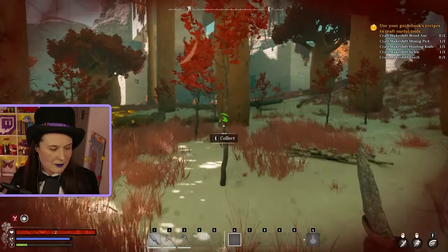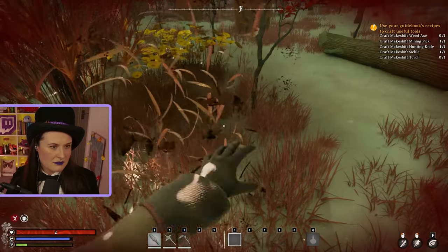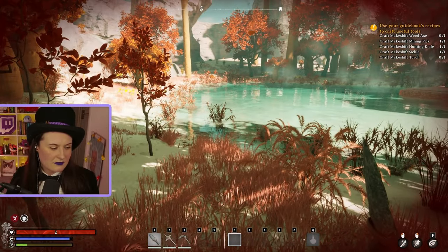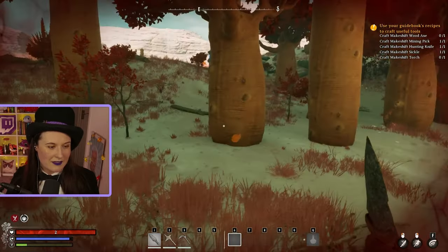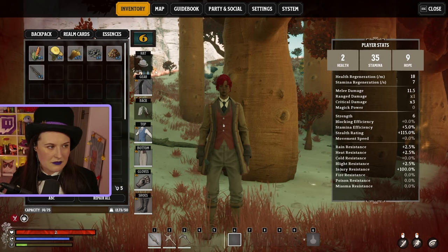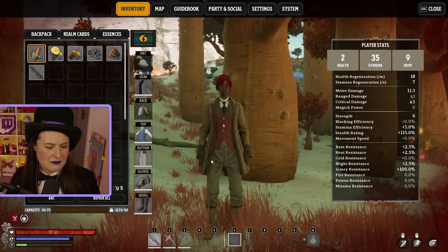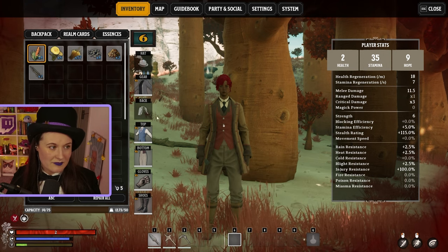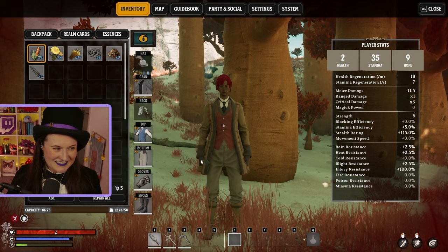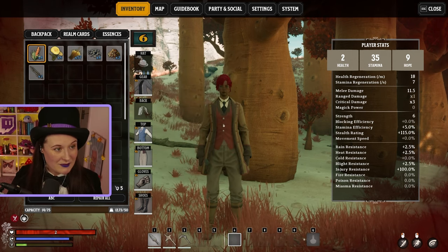Why am I dying? I'm really hungry. The tutorial got rid of my food - I had berries. Can I eat flowers as an emergency? No. Oh no, we're going to die chat. I've never died in the tutorial so this will be a first.